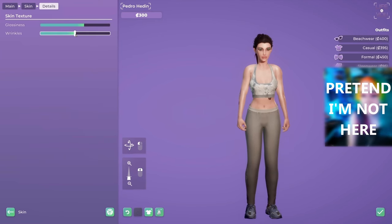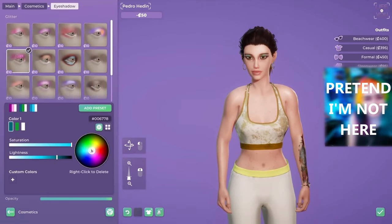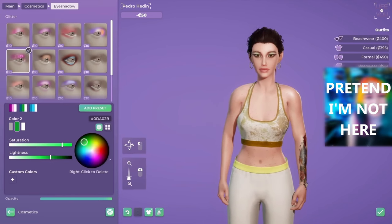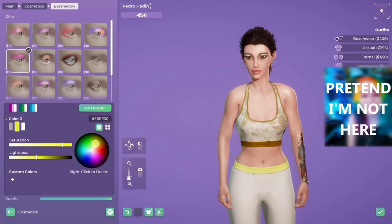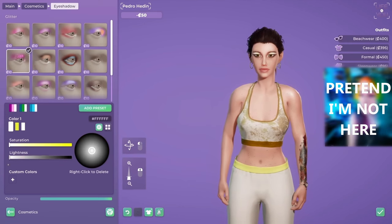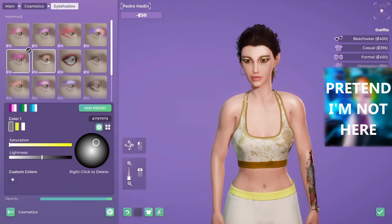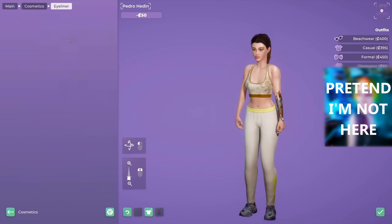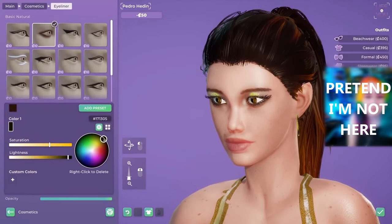There are a lot of different things that they have updated. I think the color wheel — it was swatches before, and then you could also click and open up another color wheel. Now it's more like just a color wheel where you can change the saturation and the lightness, and there are multiple ways of doing so. You can also type in the RGB code if you know it, and you can add colors as custom colors, which is a great addition for matching things across multiple characters.